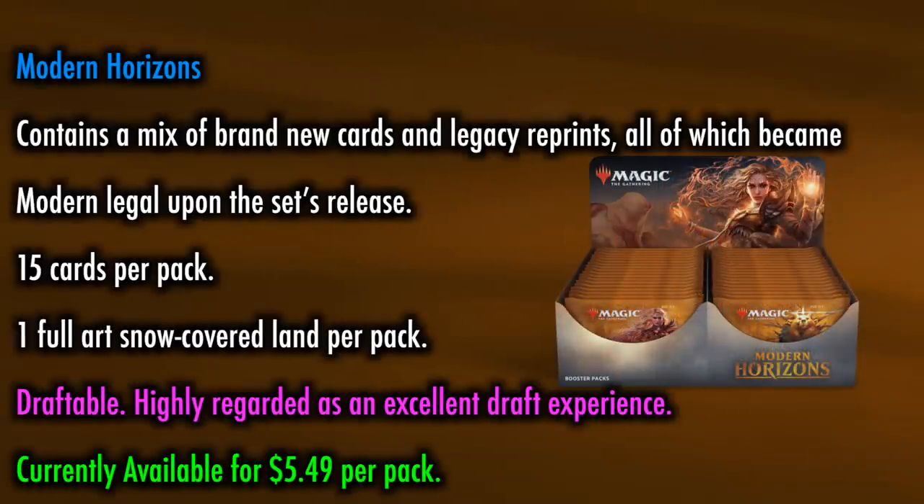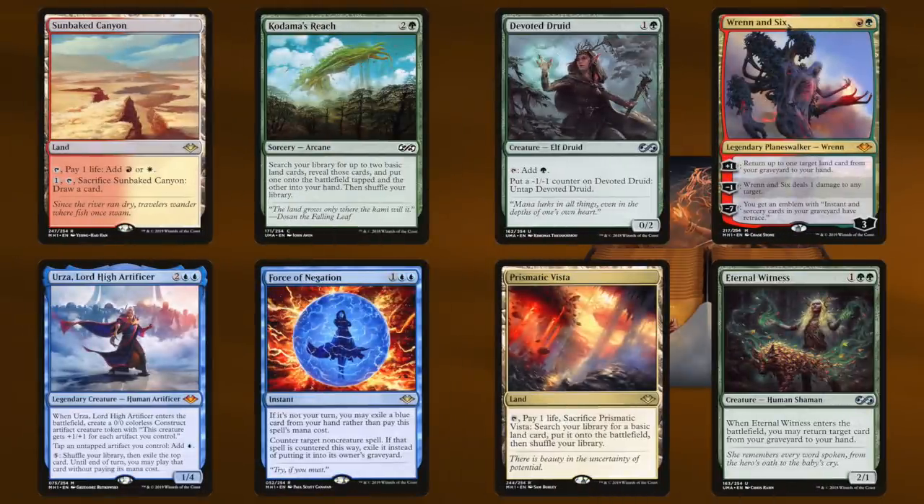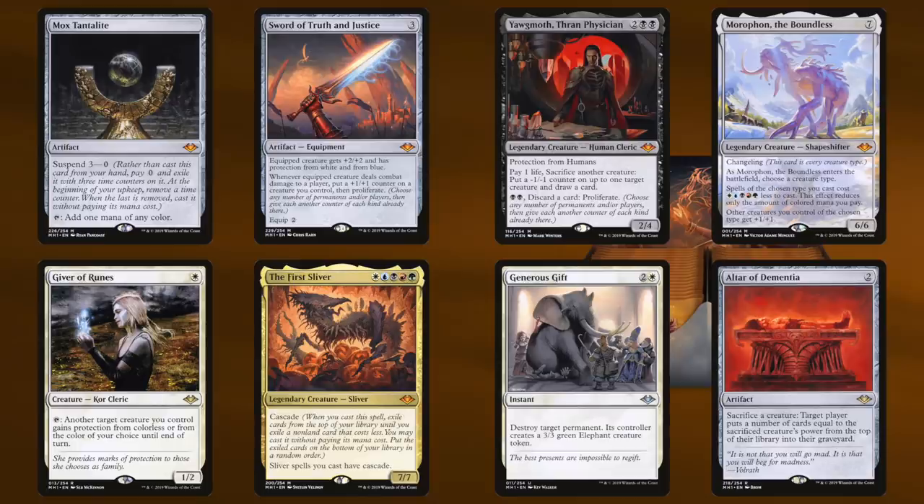Modern Horizons contains a mix of brand new cards and Legacy reprints, all of which became Modern legal upon the set's release. 15 cards per pack, plus one full art snow-covered land per pack. Draftable as well, and highly regarded as an excellent draft experience — more expensive than a regular booster draft, but significantly less than Ultimate Masters. While the emphasis is on Modern, all reprints are Legacy cards, and the brand new cards have Modern intended power levels, which made quite a few relevant in both Legacy and Commander. High-end cards include Wrenn and Six, Urza Lord High Artificer, Pact of Negation, Prismatic Vista, Yawgmoth Thran Physician, The First Sliver, Moraphon the Boundless, and the new Sword and Horizon Land cycles — making this, too, a fairly universally appealing set for Commander, Legacy, Modern, and Limited.